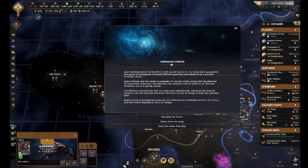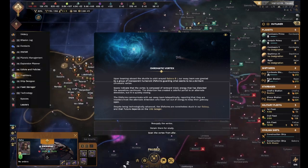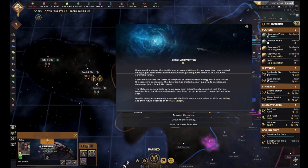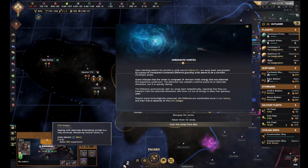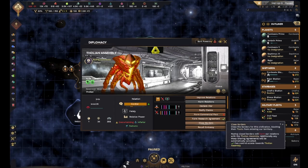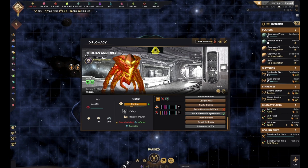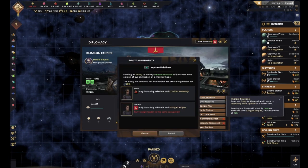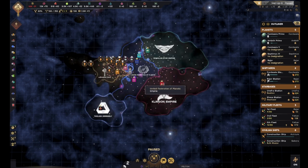Chromatic Vortex - upon beaming aboard the shuttle in orbit around Gaborra B, our away team was greeted by a group of transparent humanoid lifeforms according to what seems to be a dormant chromatic vortex. Revenant Troiolic Energy - despite being technologically advanced, the lifeforms are nonetheless stuck in our galaxy and their future depends on the Seleger. We could spend energy credits, but we don't really want to do that right now. Let's go ahead and detain them for study. We could form a research agreement with them, and this is good because their fleet power is overwhelming.